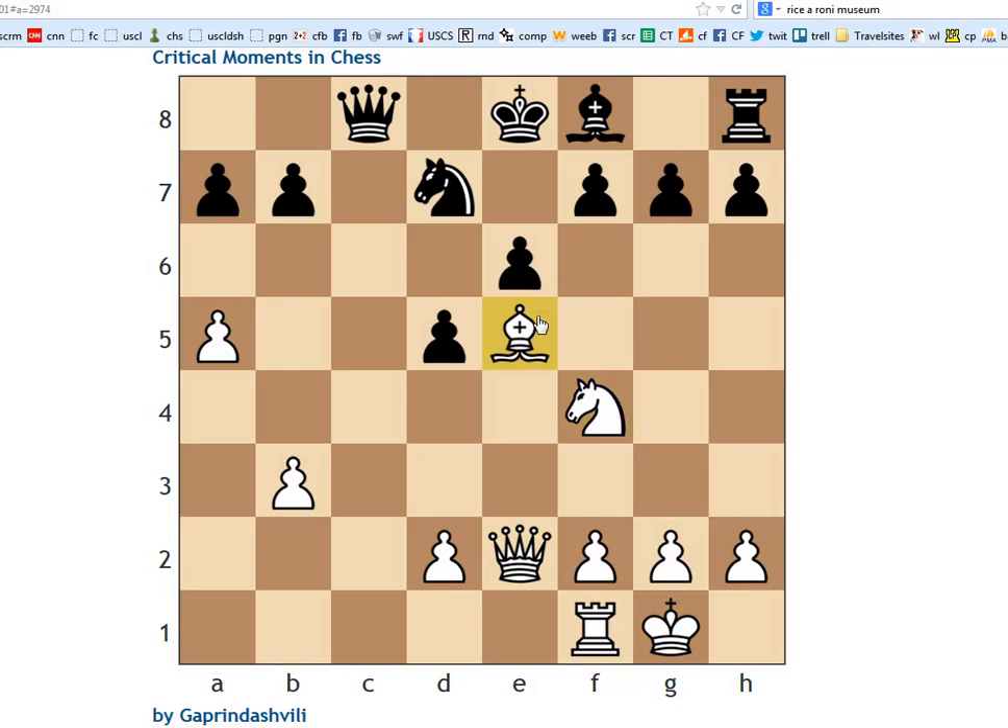Let me make sure it's white to move before I get too crazy. Yeah. Knight takes d5 — you can take on e5, and then when we go queen takes e5, this looks good for white too. Everything looks pretty good. Position looks pretty horrible for black, for many reasons. But yeah, knight takes d5.